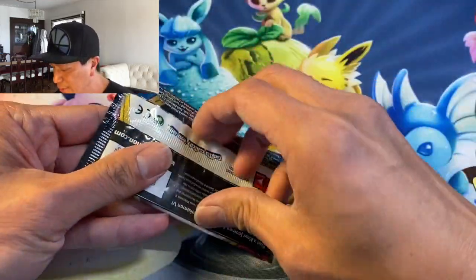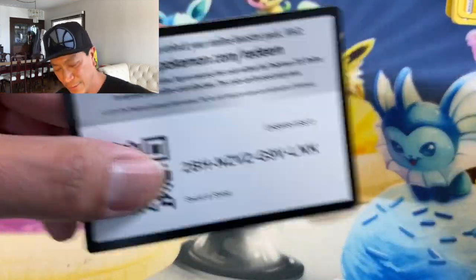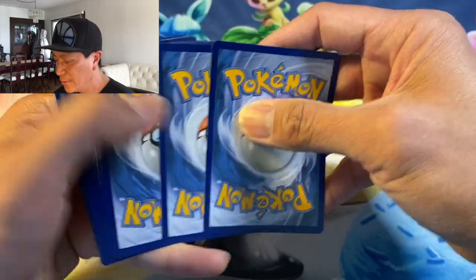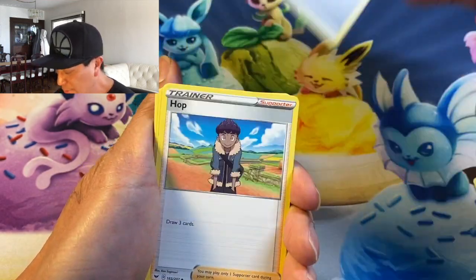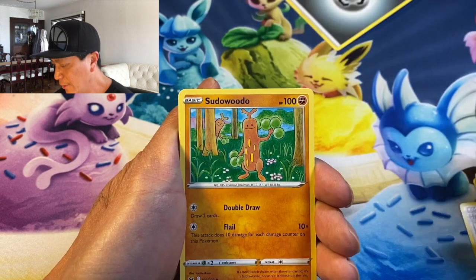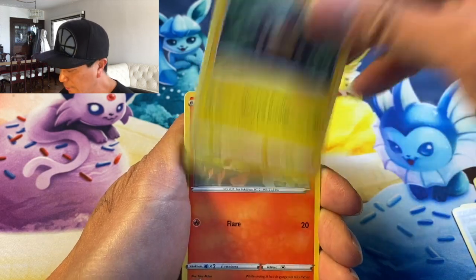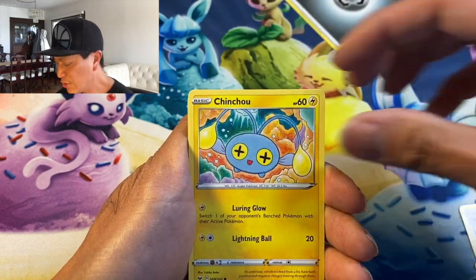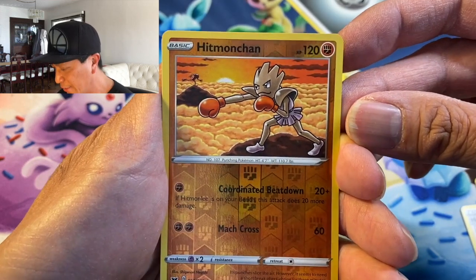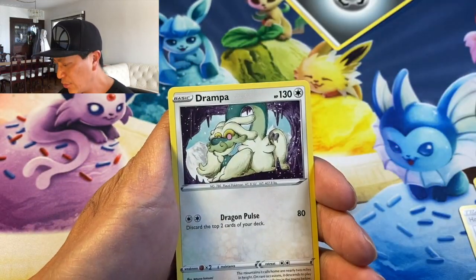Wouldn't mind pulling that one on this video! There's the code, okay. Don't forget to hit that thumbs up button guys! We got Metal Energy, Hop, Poke Gear, Vulpix, Pincurchin, Chinchou, Hitmonchan reverse — look at that pose, very nice — and the last card is Drampa non-holo rare.